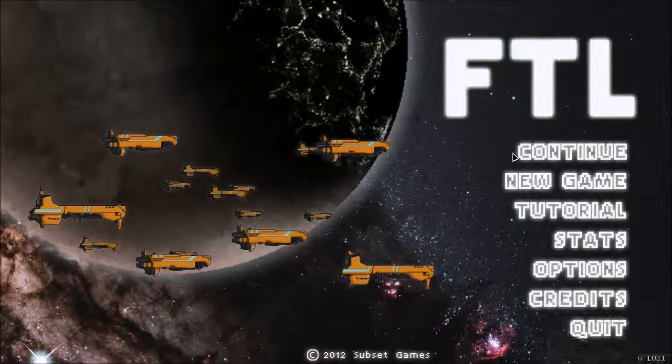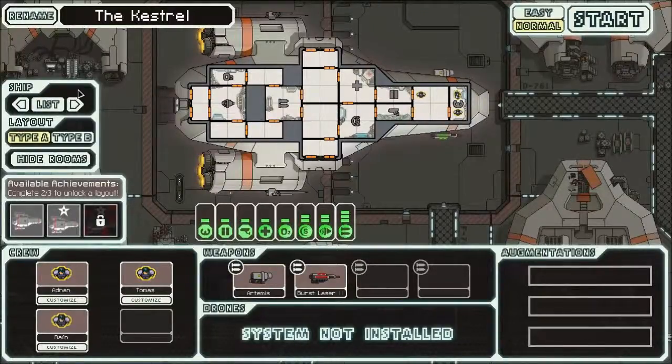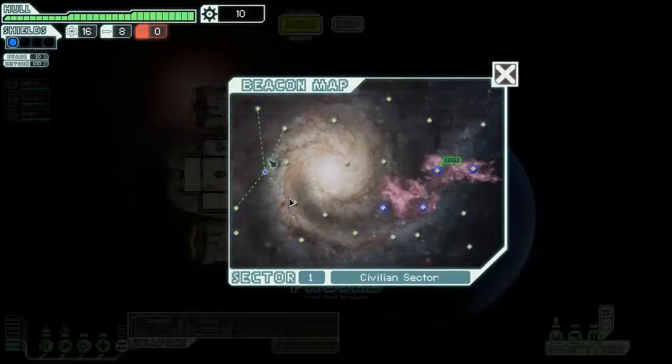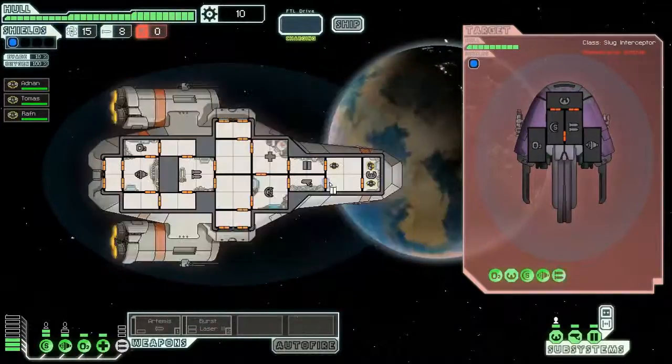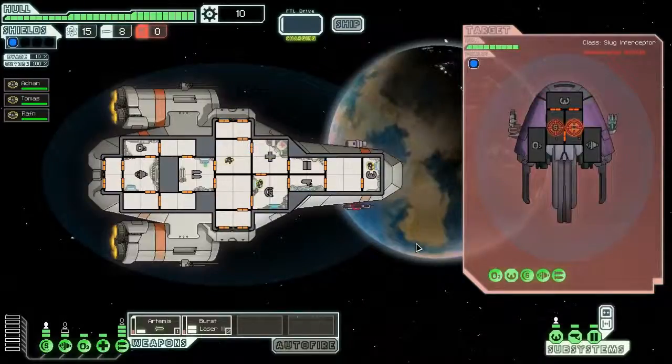Hey guys, Freeze here, and today we're gonna be playing FTL. Let's just jump right into it. Playing as Castro first, jumping right in. Going down here and I did not position my people. You go there and you go there. Slug ship with ion heavy laser, got that.